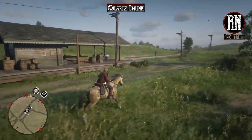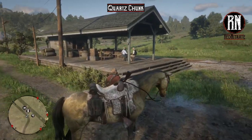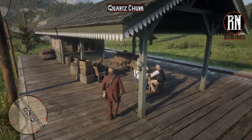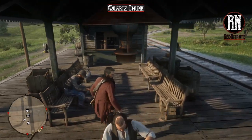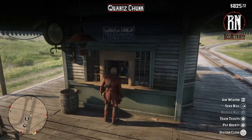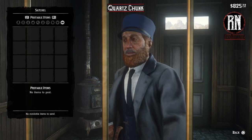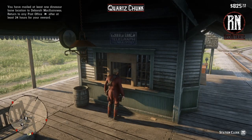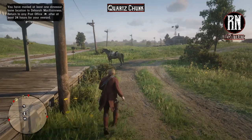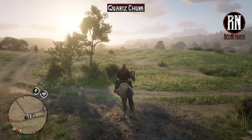Just coming up on the post office in Emerald Ranch now. As I've stated before, you can go to any post office on the map, whatever is most convenient to the dinosaur bone location you've found. If you need more information on the dinosaur bone mission, I've got a full guide already on the channel which I'll link in the description below. Come to the station clerk, go to send mail, then send the dinosaur bone location. You've mailed at least one dinosaur bone location to Deborah McGuinness — return to any post office after at least 24 hours for your reward, which will contain the quartz chunk you need for the bear claw talisman.